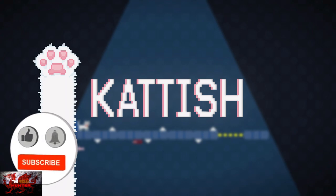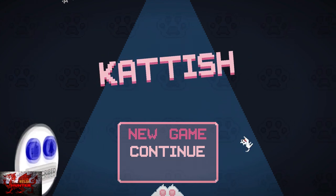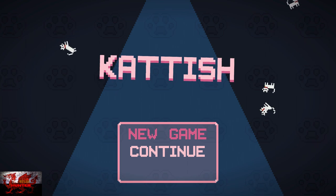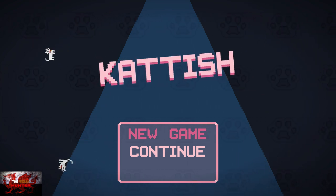Hello there guys and gals! The Welsh Hunter here back with yet another 100% Achievement Guide, and this time we are getting it all in Catish. Now this was developed and published by Weakfish Studio Publishing, and it's available for £4.19 slash $4.99.